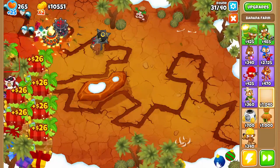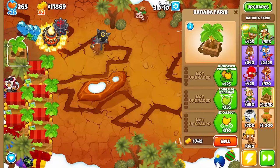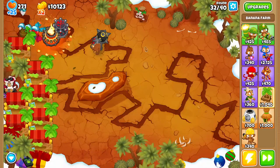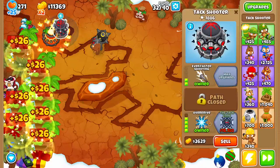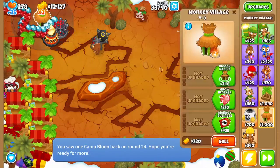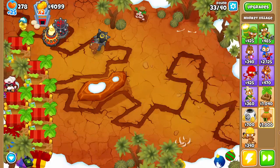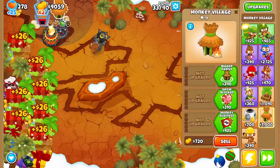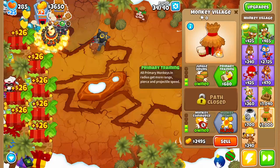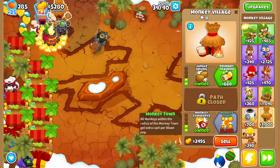We're going to get another Marketplace set up, and another one. Once we fill up this side, we'll probably start moving on to the other side. We're going to want to get the Tack Zone as soon as possible, then a Village, and then a second Village just to help out with money making — you're going to want to get Monkey Town.